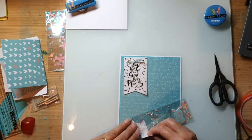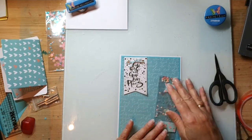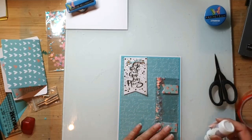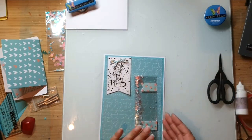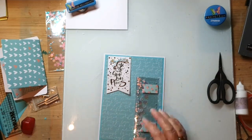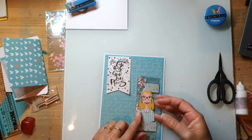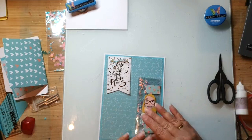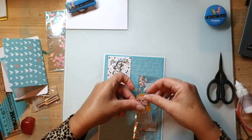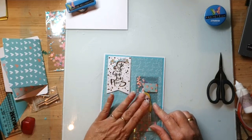Nou zit dit er natuurlijk op, en die gaat er dadelijk boven overheen. Dus ik moet hem nog niet vast doen. Met dat mica zit je ook met lijmen - anders zie je dat er doorheen. Nu kan ik onderaan dit lijmen. Wat ga ik nu maken - dat meisje, onze G-Anne, die komt erop. Je ziet dat ik dus de haartjes ook vrij geknipt heb - want dan zit er altijd van die kleine witte strookjes nog tussen. Dat heb ik vanmiddag allemaal netjes af zitten knippen.